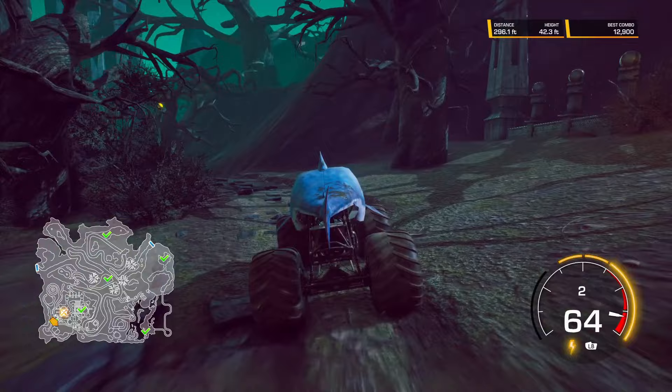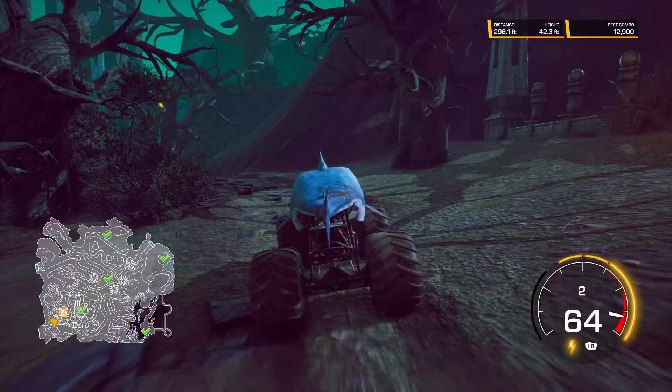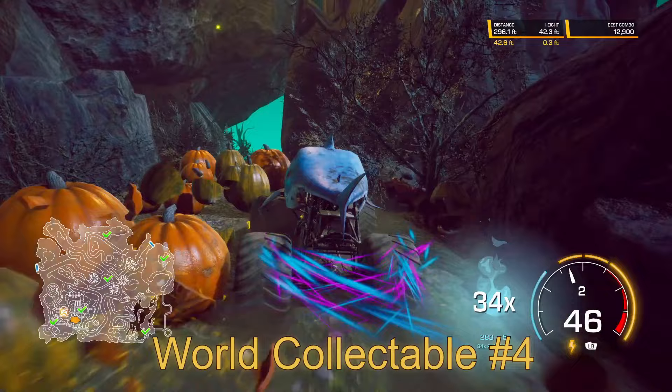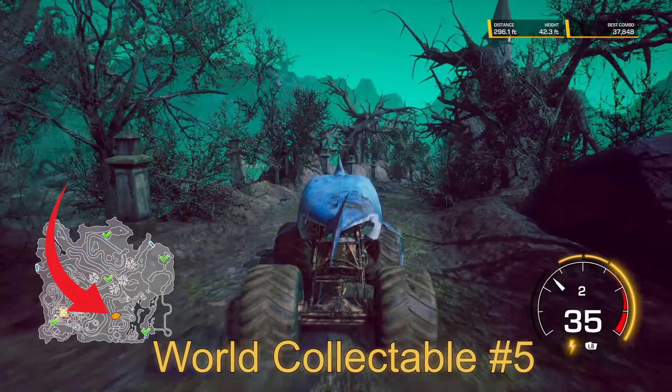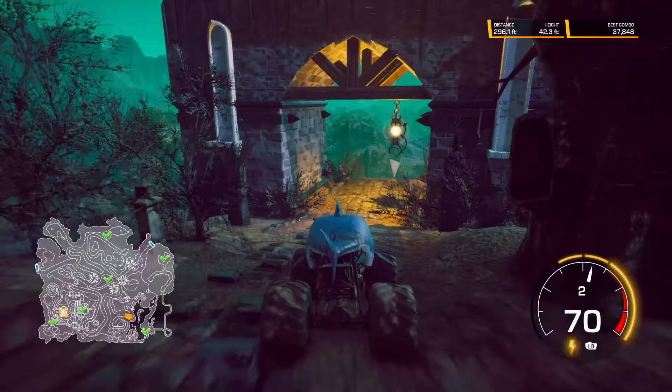Go back down into that ravine where world collectible number 2 was and the ramp for world collectible number 3. Eventually you'll come to these really loud bumpkins — make a big jump right off there. No boost necessary. Keep following the path straight forward and eventually you'll come to this church, and that is world collectible number 5.